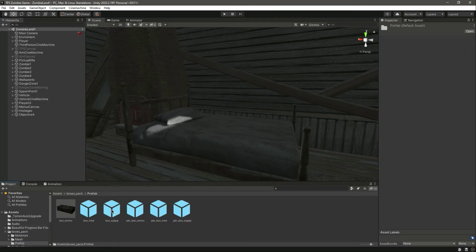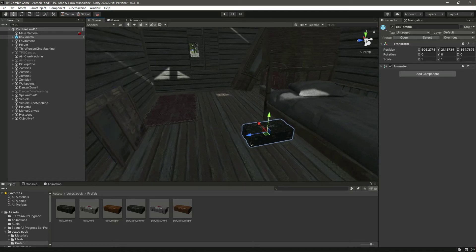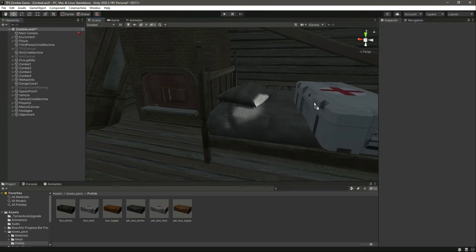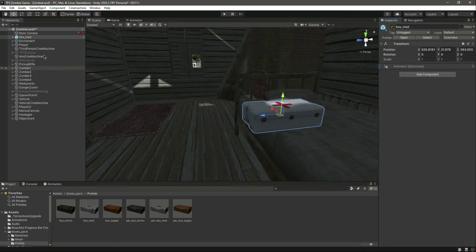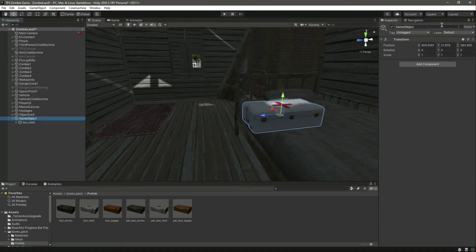Let's simply import it. In the prefabs we have these boxes — let's add this first one. Let's drag and drop it on top of the bed right there. We will be adding the health box, so let me just put the health box there. Let's move this box right here, remove the animator, click on Unpack Completely, drag and drop that down, and create an empty main object named Health Box.